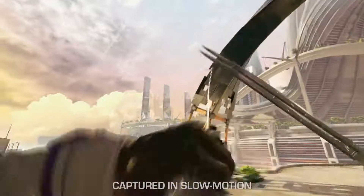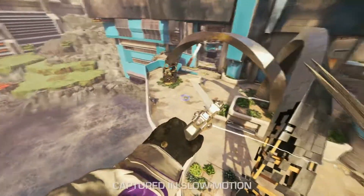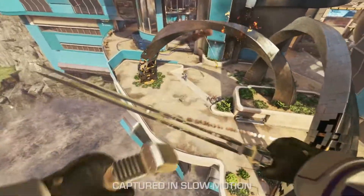My favorite move to pull off with the Assassin is actually the grapple attack combo, where I get behind an enemy player, grapple to them, start dicing them from behind, and then take them out.